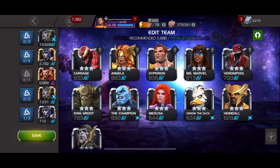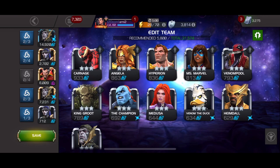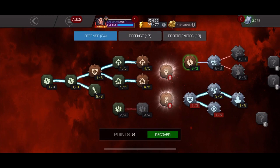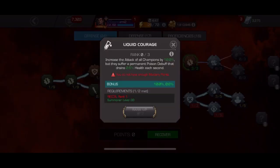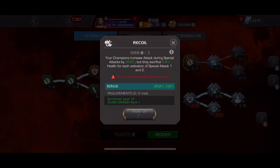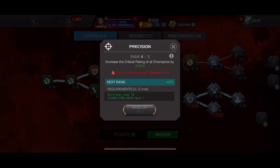Corvus will attack like a truck even without any charges. For the mastery tree, you need to increase your attack to as high a level as you can — defense and proficiencies don't really matter. You need to have Liquid Courage, Double Edge, and Glass Cannon marks. Of course you will have at least one point on Recoil. You don't really need a critical rating increase because Corvus already has insane critical rating. You can put a full point on Critical Damage just to do a little bit more damage.